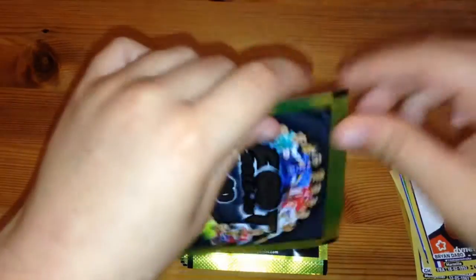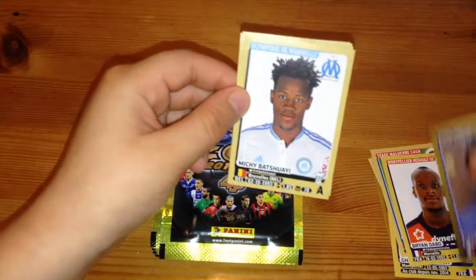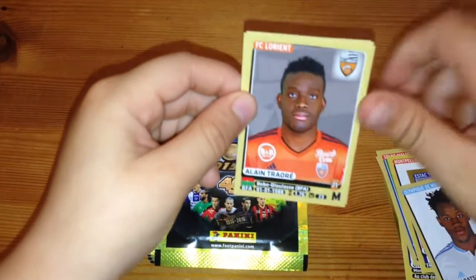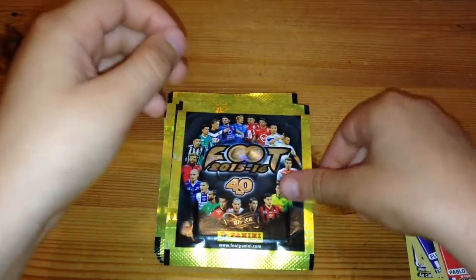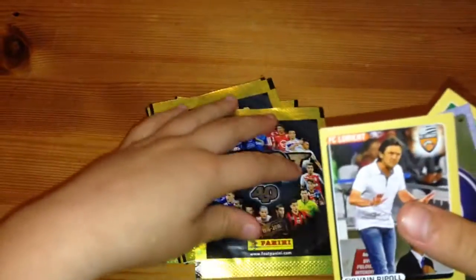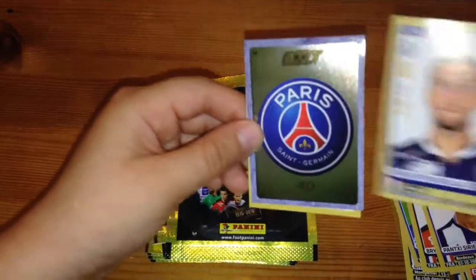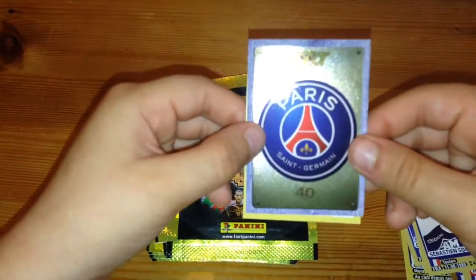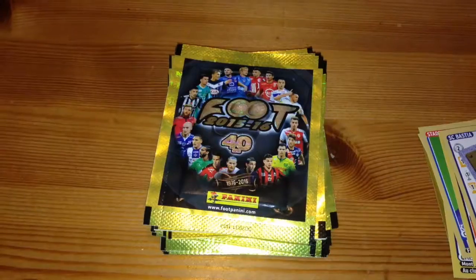Now let's get into the second packet. Now let's get into the third pack. We've got the Paris Saint Germain badge — let's close up a bit. Now let's get into the fourth packet.